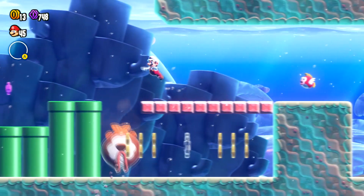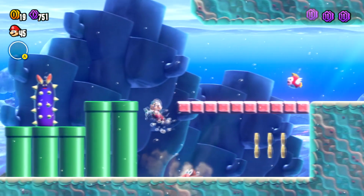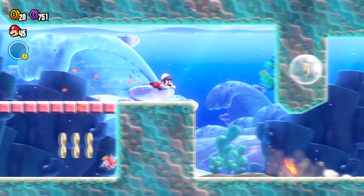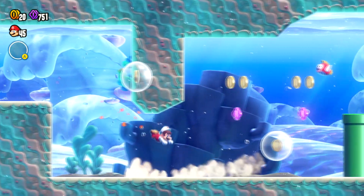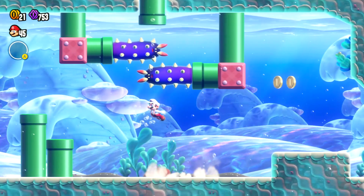Here's the first flower coin you can get. Let's get him to open up the door for you and then you can go ahead and grab it — nice. Also make sure you have the dolphin kick badge so you can get through this level quickly.